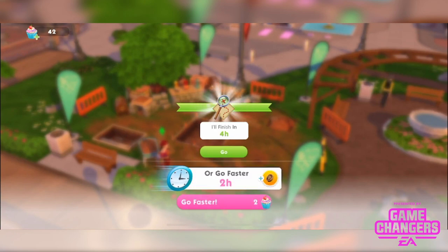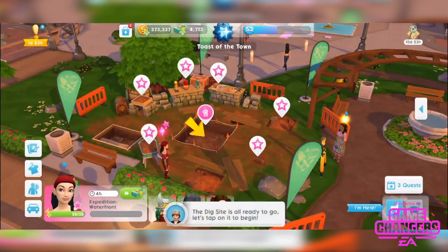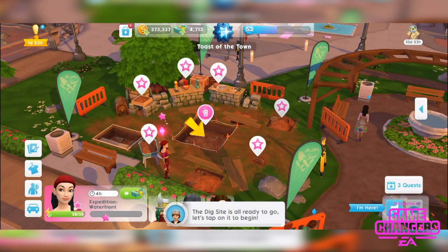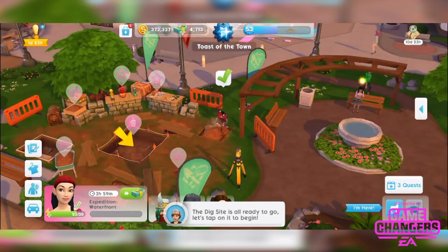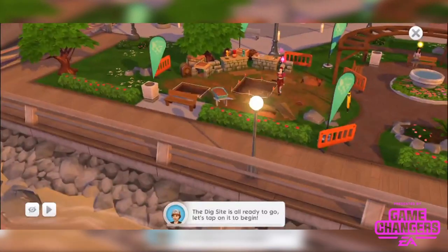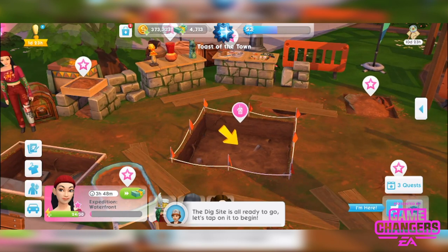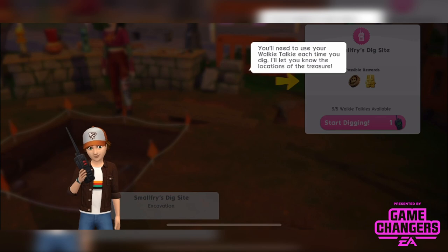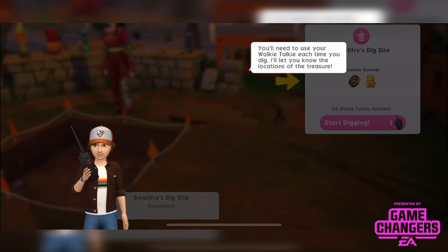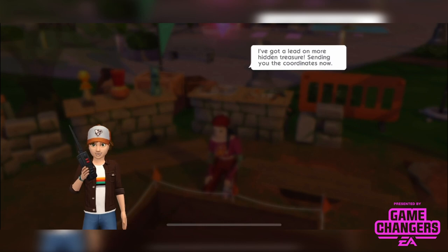This is a special dig site location — a 4-hour event. It works as a normal event but there's also a dig site mini-game in the middle. You need to use your walkie talkie each time you dig — there are 5 walkie talkies maximum and I've got 5 currently. You can dig with 1 and those are your possible rewards this time: ancient relics and golden bunnies. Let's start digging. I've got a lead on some hidden treasure — sending you the coordinates now.